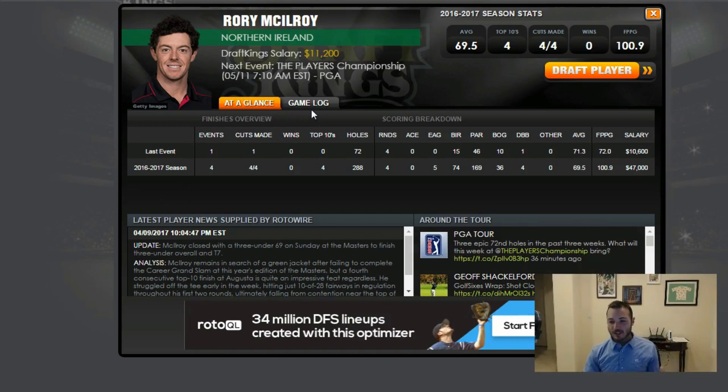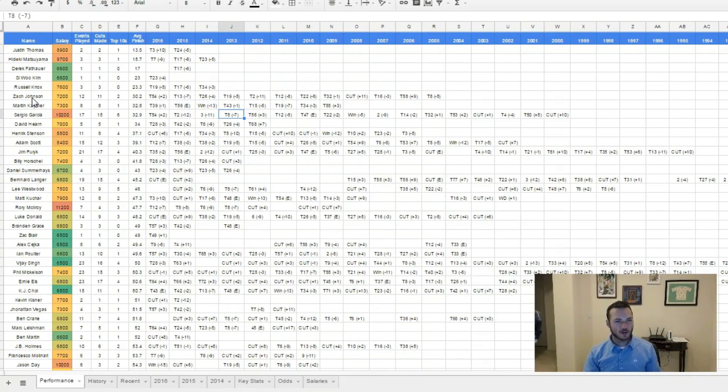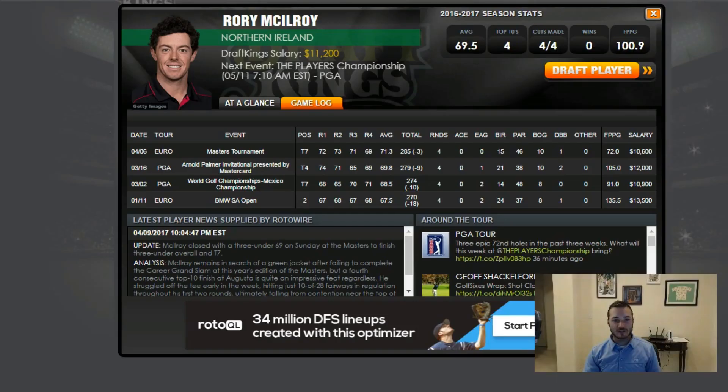If you've watched any video I've put together, you know how much I love Rory McIlroy. Looking at his game logs coming in, he hasn't played a lot on tour this year, but what you get is an unbelievable talent. In the four worldwide tournaments he's played that can accrue DraftKings points this year, no worse than T7 — including a T7 at the Masters, great play at the Arnold Palmer, and World Golf Championship events. The last four years here, no worse than a tie for 12th, with three top 10s. He's excellent.